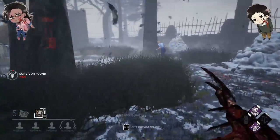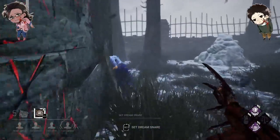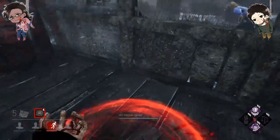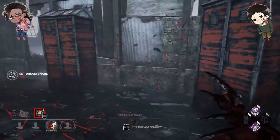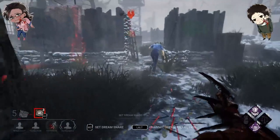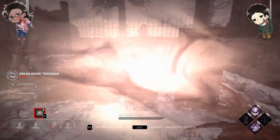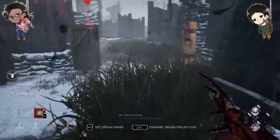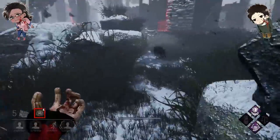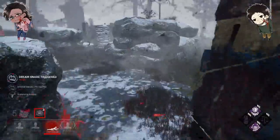I heard somebody right here. Let's see if we can get a God pallet — nah. There's people here though, I saw her on the other side. I'm getting huge FPS drops, just so you guys know. Let's go after her now. I'm probably gonna get this pallet dropped on my face — yeah. She's blinding me, which is fine. Somebody triggered a trap. Alright, we're gonna chase her like normal.